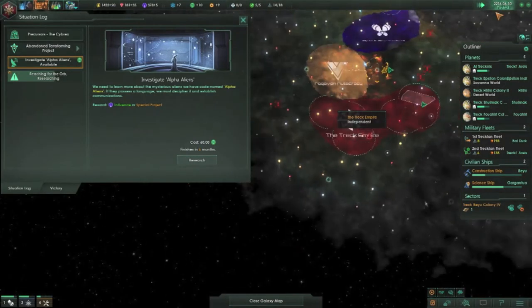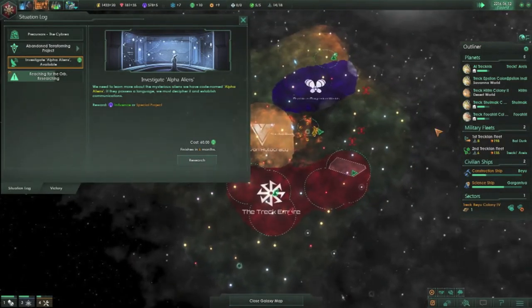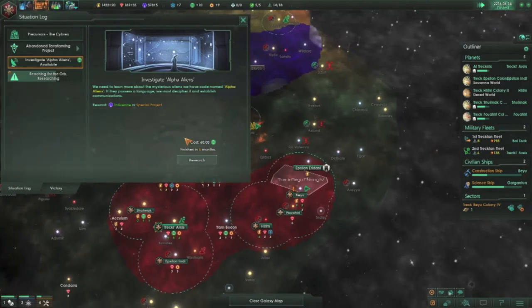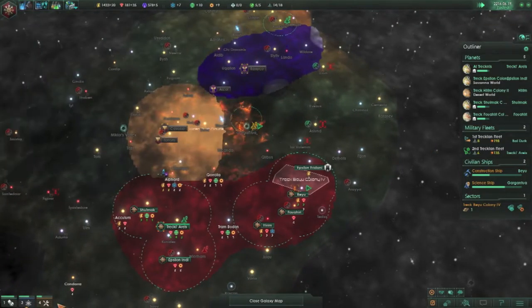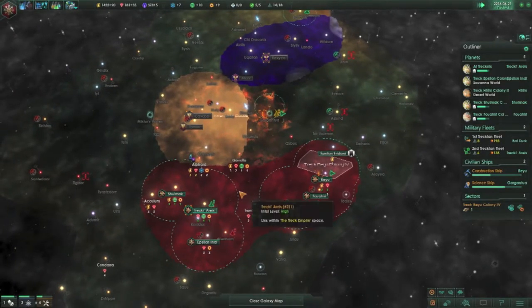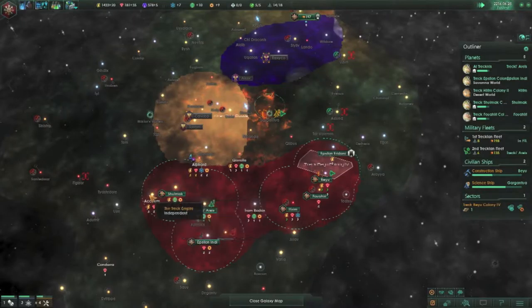We can search the alpha aliens. Now I'm not sure what those were — they might be an empire, but they're probably just the drones. In which case I don't really care. The drones — generally it just pops up eventually anyway.